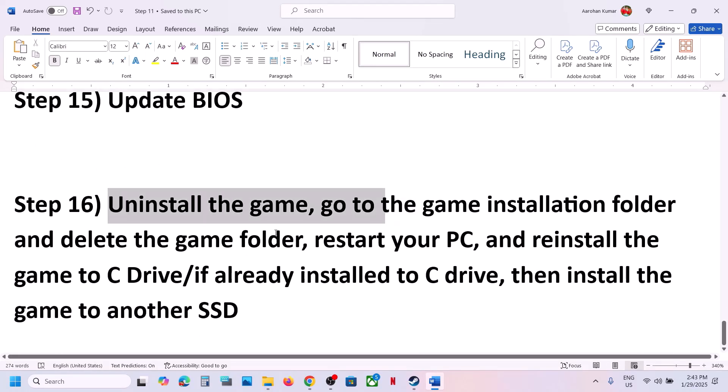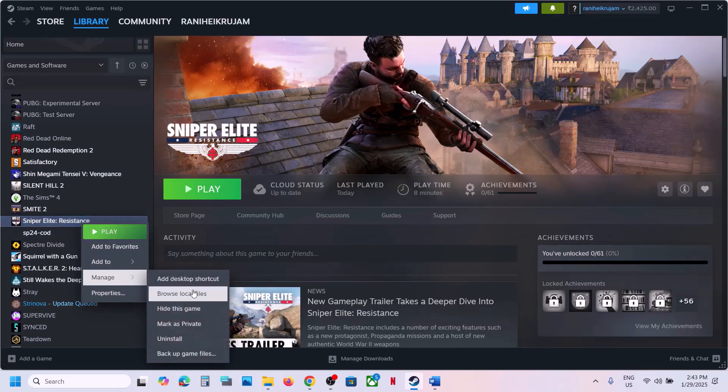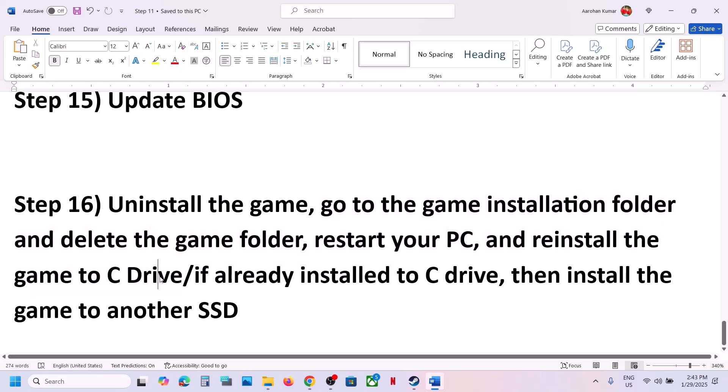The last step is to uninstall and reinstall the game to a different drive. Right-click the game, select Manage, click Uninstall. After uninstalling, go to the game installation folder and delete the game folder. Restart your computer and then install the game to the C drive. If the game was already on the C drive, try installing it to another SSD and check.